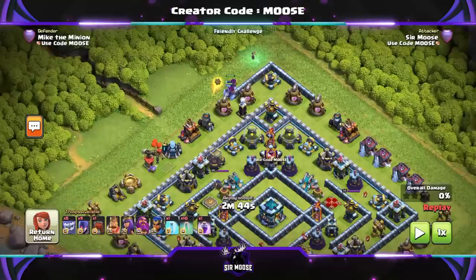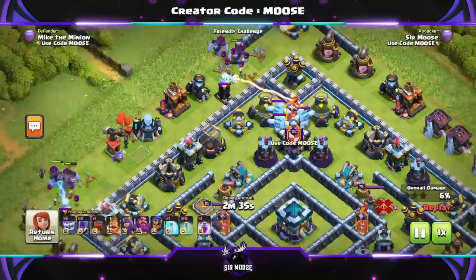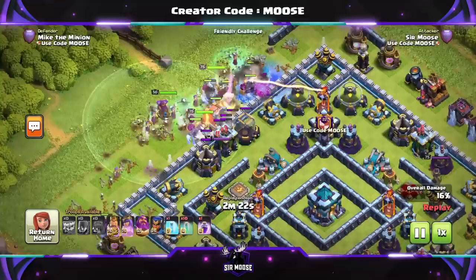We're going to put down a couple of yetis on one side, a couple on the other, with a witch or two to help funnel. After the funnel is completed, we'll put down the rest of the troops — the yetis and the witches — in the middle. We're not going to use any invisibility spells yet, although you can use them to protect funneling troops so defenses can't see them.